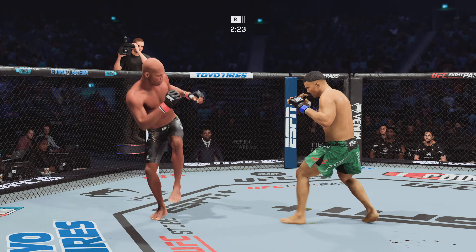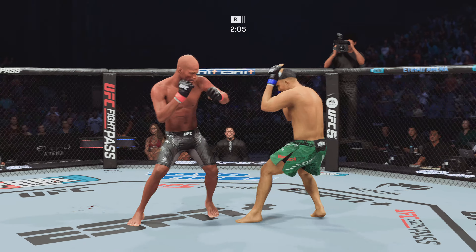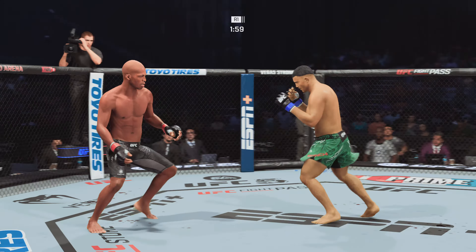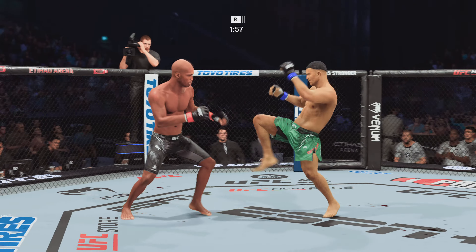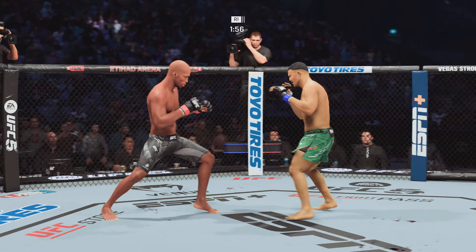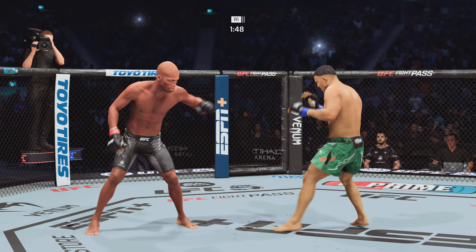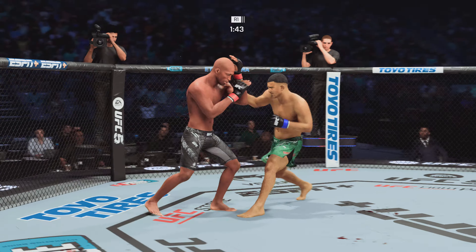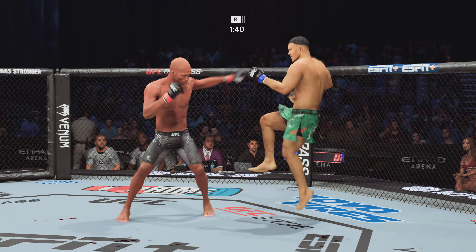Checks that leg kick. Nice connection on the counter punch. Oftentimes it can be easier to be a counter striker when you have such a pronounced edge in reach. Changes his stance. They're so evenly matched — going tit for tat. Perfect execution on that. Under two minutes to go. There's another leg kick for good measure — doing a really good job with that weapon tonight. If you're trying to slow your opponent down, mission accomplished so far. When you can land that many leg kicks, you start to affect the movement.